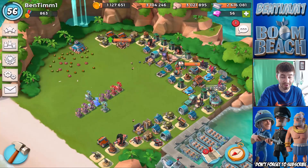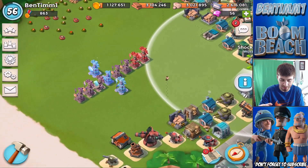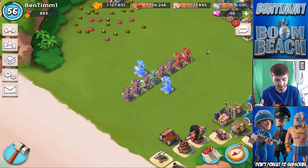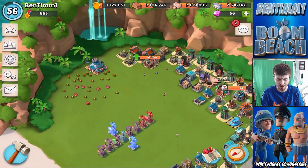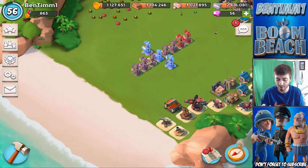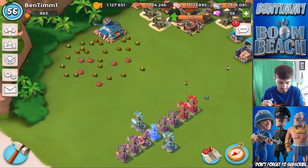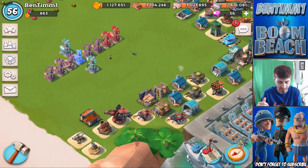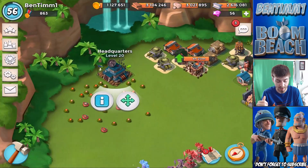In today's video we're doing a troll base versus Hammerman — I've got two prototype modules. It's like a boomerang layout, and what we really want to do is have Hammerman not be able to get to my HQ. That's why the HQ is all the way over here. We're trying to lead Hammerman to the right-hand side, and if by chance a stray troop goes straight for my HQ, I've got mines placed there. The goal is to make him time out or lose his troops — if he wants to beat us, he has to go all the way around the base.